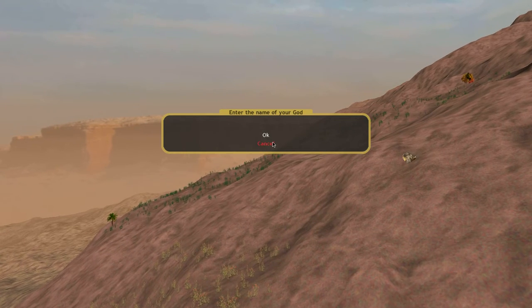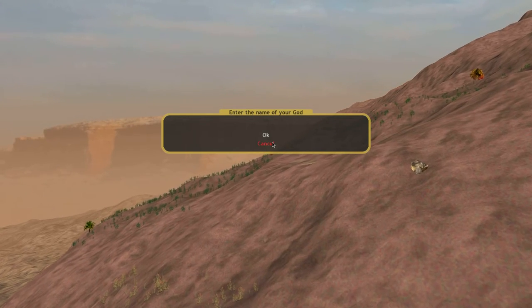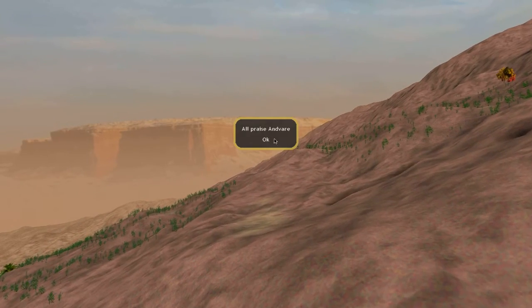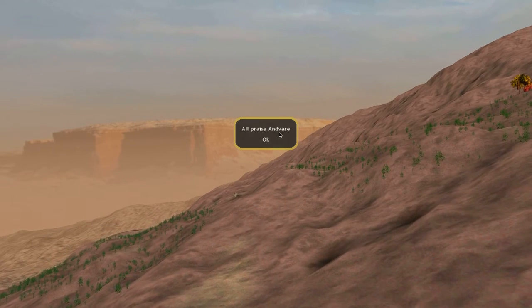We're gonna hit OK and we are not going to put in a name for our god - we're gonna let the computer do that automatically. Because they do pretty good names, I think. And our god's name is Anvar.